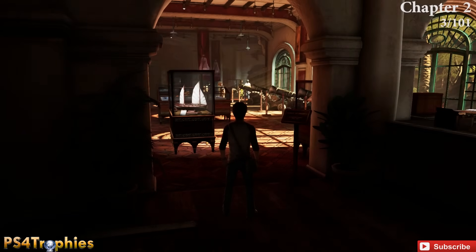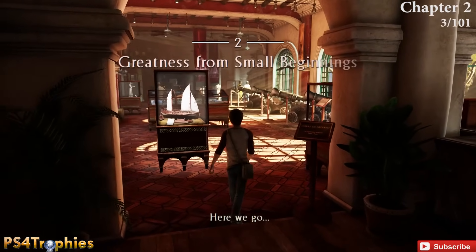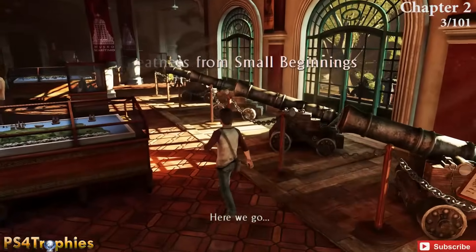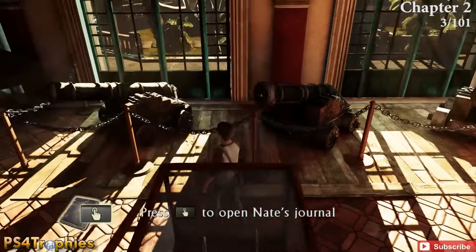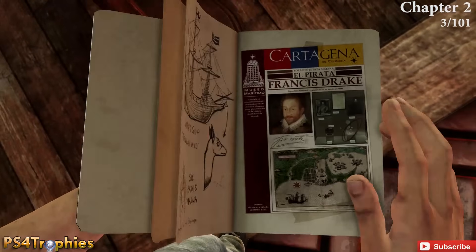That's it for Chapter 1. Now Chapter 2 starts at the very beginning of the museum. Look for the cannons on the right-hand side — there are three or four of them — and on the third one, if you look inside the barrel, you can pick up the third treasure. We're going through these pretty quickly because there are 101 of them and I'm doing them all in one single video.